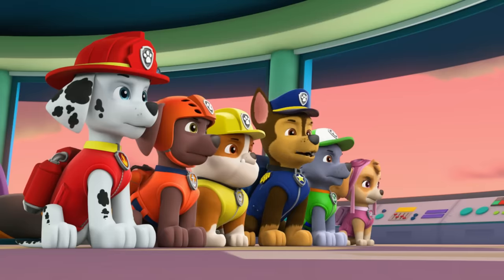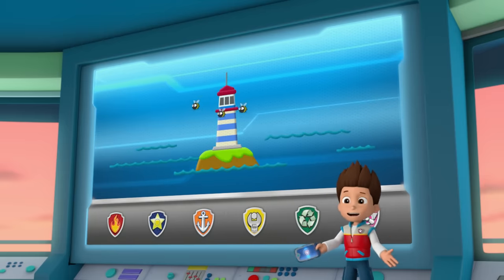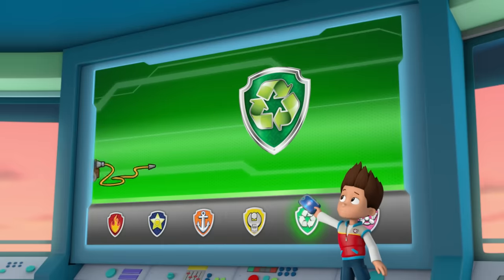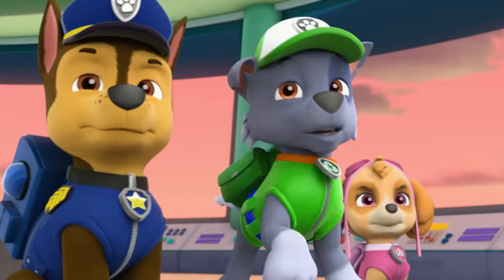PAW Patrol ready for action, riding, sir! Captain Turbot needs help. His lighthouse light is acting up because there's a beehive inside. We have to get the hive out of there. Rocky, I need you to turn your air pump into a bee smoker. Smoke makes bees sleepy, so they're less likely to fly away or sting us. Green means go!